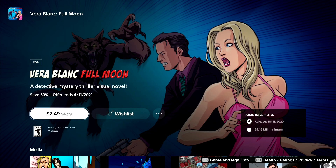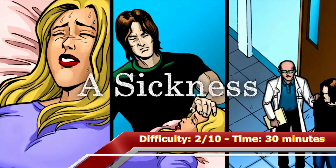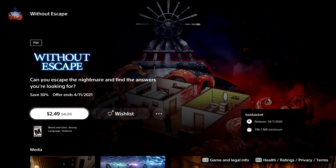The next two games are visual novels. The first one is Vera Plank: Full Moon and the second one is Vera Plank: Ghost in the Castle. Each game takes about 25 minutes to unlock the platinum if you use a platinum walkthrough, but even without the walkthrough you should be able to unlock the platinum within one to two hours.